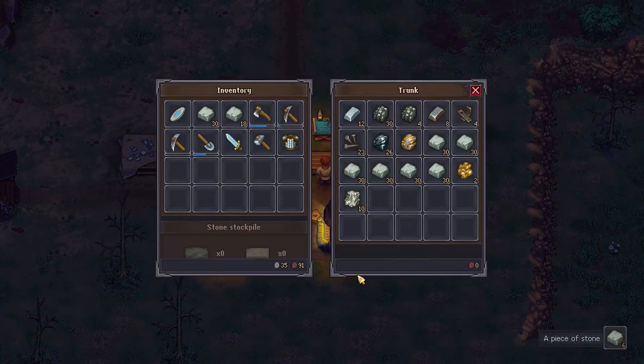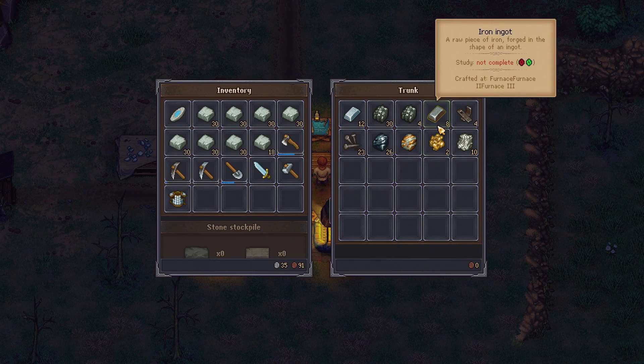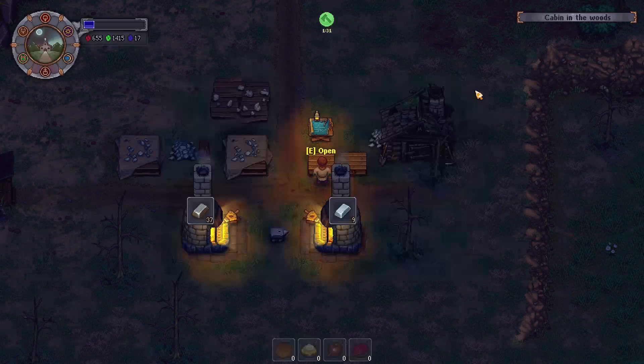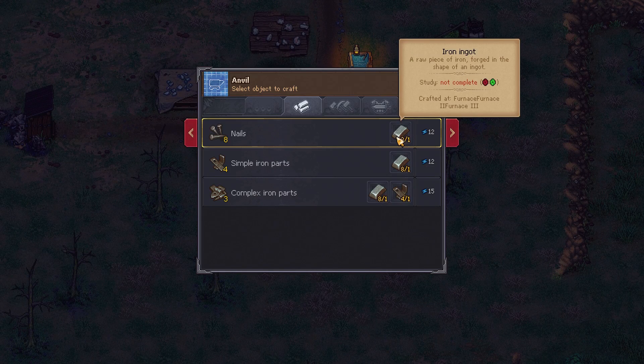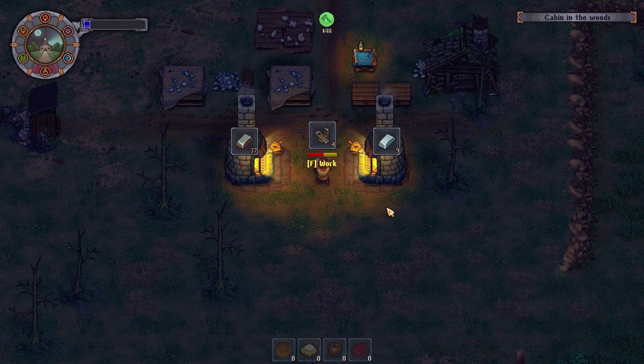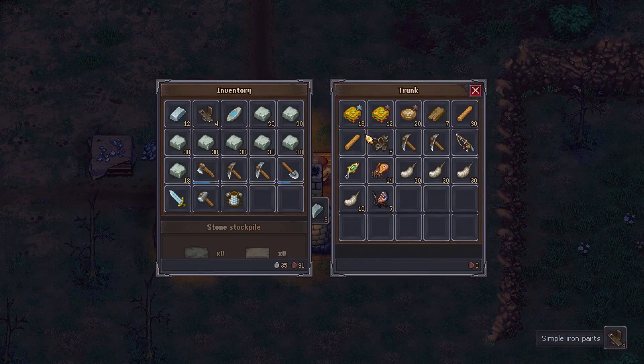That's all the stone we need — marvelous. Look at that, that is enough stone to do quite a lot of things. We'll take the steel back. Let's get a good amount of iron parts made as well. I'm going to need to grab myself a little bit more food — let's grab some lasagnas then. That should be okay.